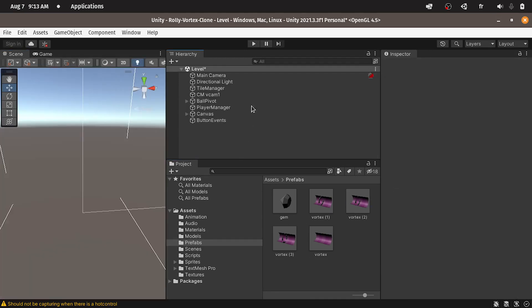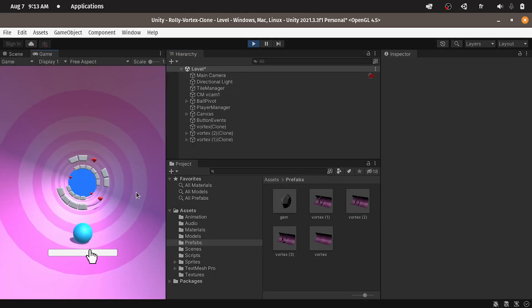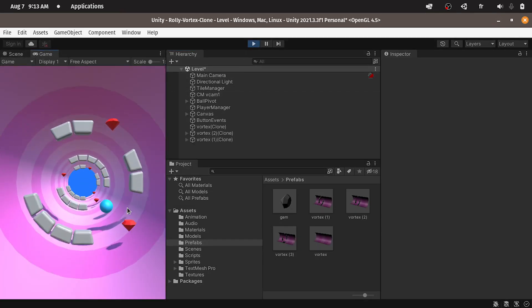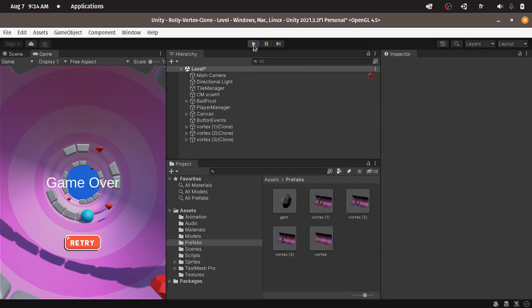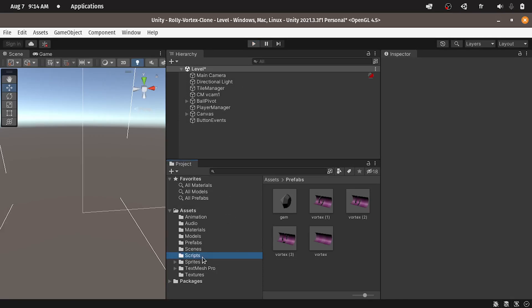And once it's done, we can hit play. And there you go — we have gems in this game. But nothing is happening when we pass through one of these, because we haven't added this logic yet. Under the scripts folder, we can use the onTriggerEnter function under the player collision.